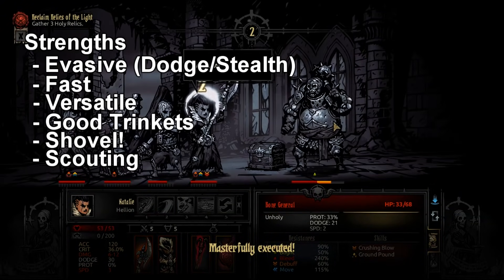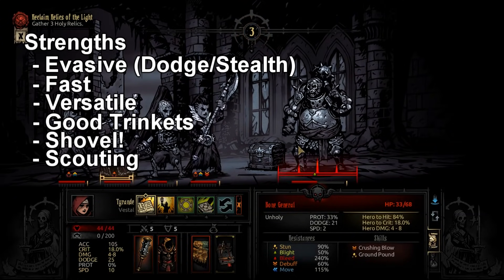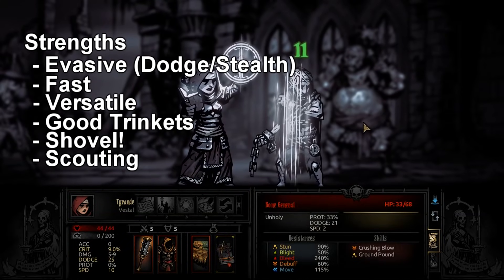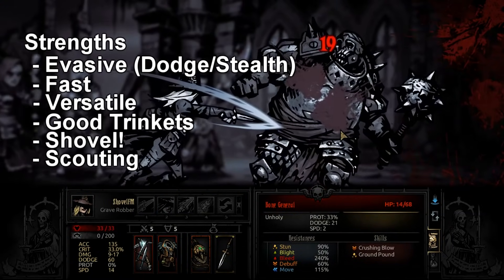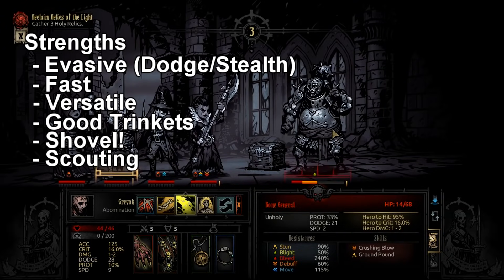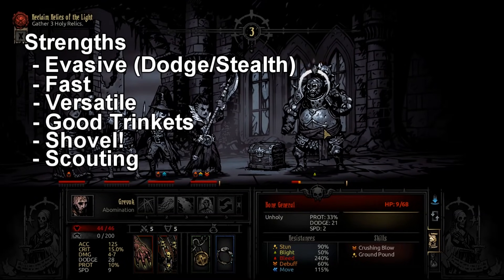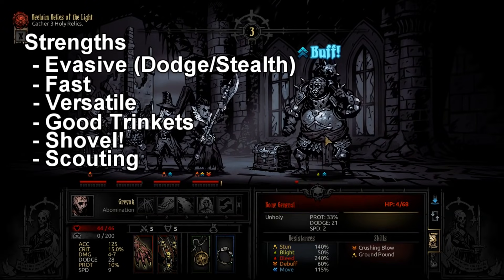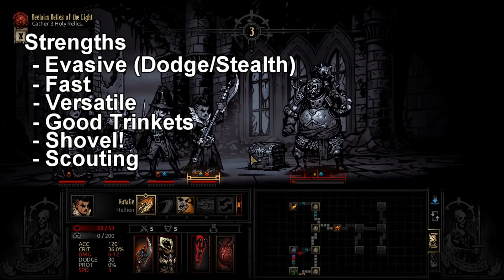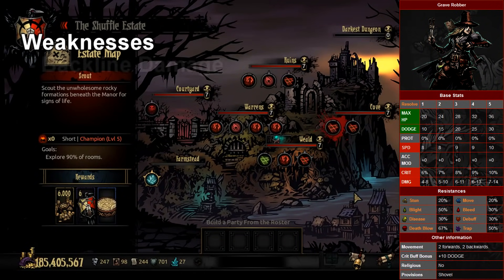One of the biggest killers at higher difficulty like low light is when your team gets surprised and scrambled — your backliners end up in the front, your Leper goes to the back, that kind of stuff. With extra scouting, the Grave Robber can help mitigate that substantially. The baseline scouting chance is 25% without quirks, and with the Raider's Talisman — which is pretty easy to get from killing a boss early — your scouting is already up to 40%.